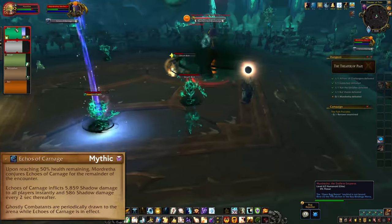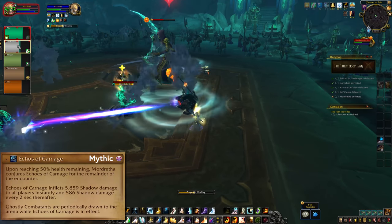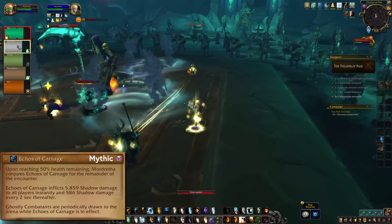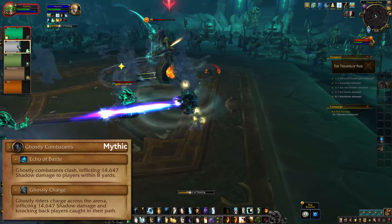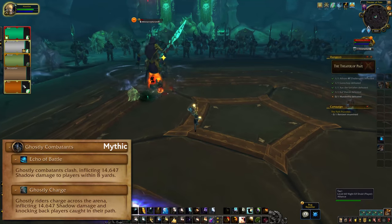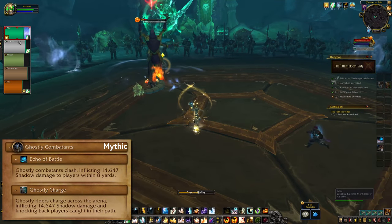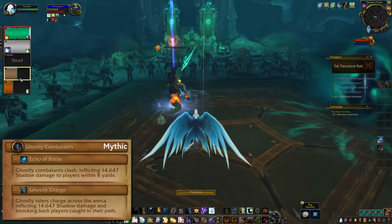At 50% health, Mordratha will use Echoes of Carnage. That does some initial damage, starts a dot on everyone that lasts basically forever, and begins the Ghostly Combatants. You'll see them in two forms. When they're battling each other, it's pretty easy — just stay clear of them. When they spawn at the edges though, they're about to run through the arena and you definitely want to dodge that. Again, I checked.